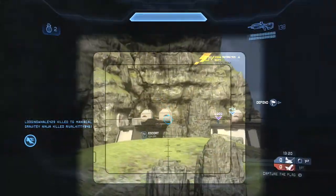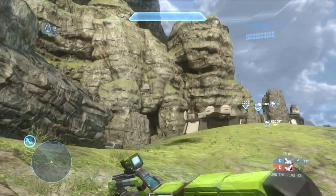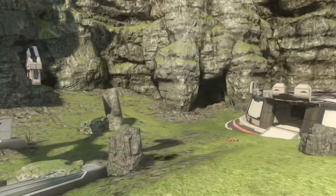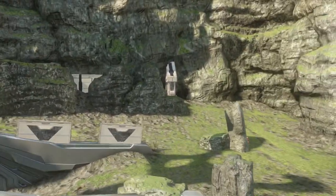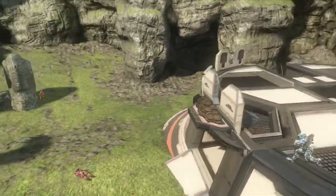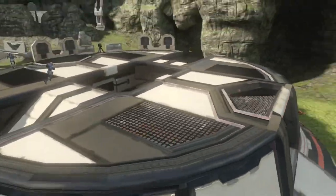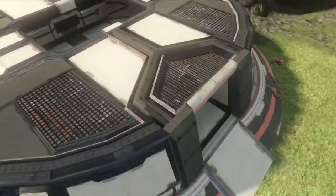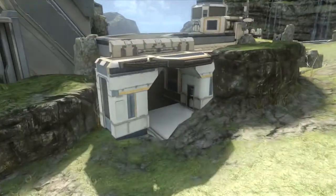My teammate is going to try to pull the flag out the front, but I tell him he needs to go around back. The reason is because enemy players are going to be spawning over here, and most likely up on the ridge — there's an enemy player right there, so coming out the front of the base would leave them very open. If you go out the back, teammates on top of the base can help you, and you can run around back either to the Warthog or straight to shotgun tunnel.